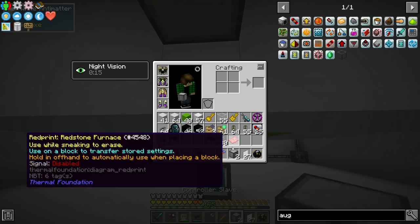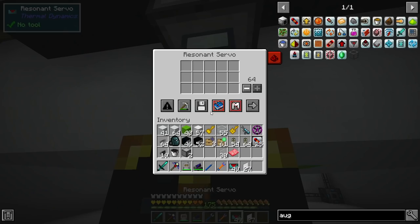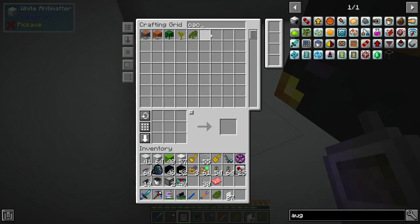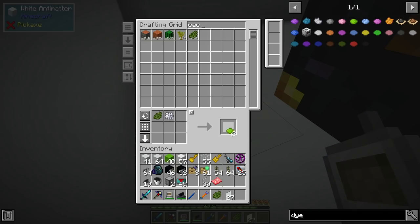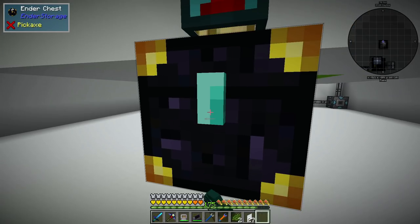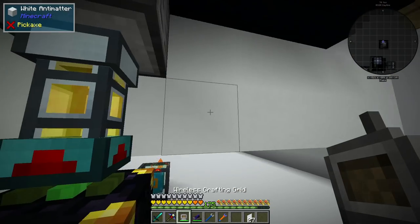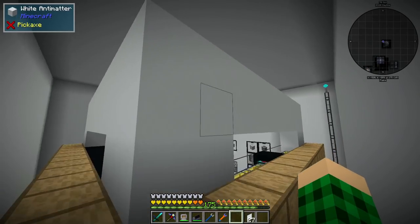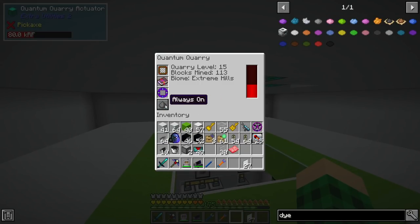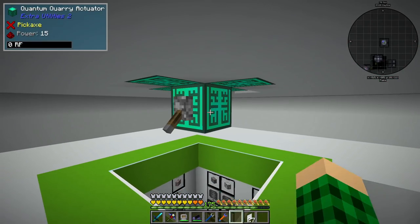We put another controller slave or drawer controller down here and copy the ender chest from up top. We set up a servo here, grab some dyes — we need cactus green, lime dye, and a diamond — and we craft the linked ender chest: diamond in the middle, cactus green cactus green, lime in the middle. That should be linked up to the top ender chest so we can turn on the quarry and see it working. Let's set it to redstone-on and put a lever there for now.